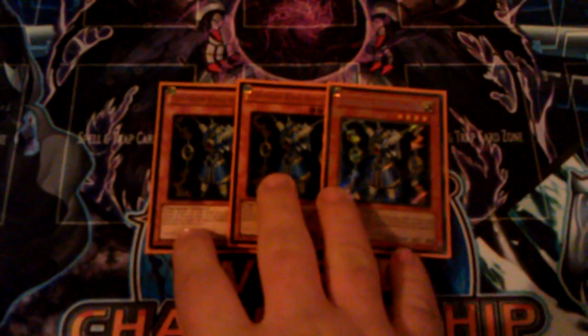Got one Reaper to poke things out of the hand — really like it. One Veiler. I'm running two Maxx C's because Maxx C wins games. I'm also maining three Thunder King Rai-Ohs. It's great cause you almost always open up with one because you're maining three, or you'll get to one really quickly. Opening with a Rai-Oh is great, especially against the mirror match or against Agents. One Kaius — I think two's too many. One Gorz. And one BLS.